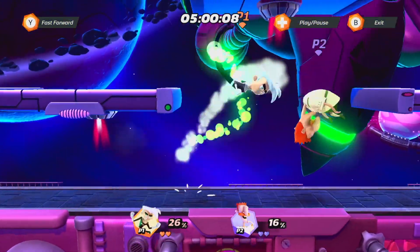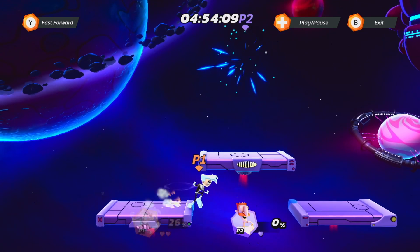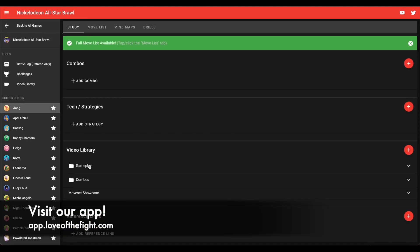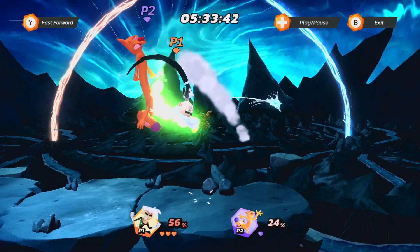Well, that covers everything for this Danny Phantom combo guide. I hope you enjoyed it and learned something useful. If you did, definitely consider leaving a like and subscribing for more Nick All-Star Brawl content. If there's a character you'd like to see a guide on, leave a comment and let us know. All this information and more is available on our app, with up-to-date character pages featuring the best guides from your favorite content creators. This is Nape from Love of the Fight, and thank you for watching.